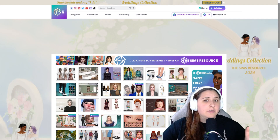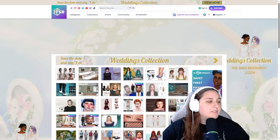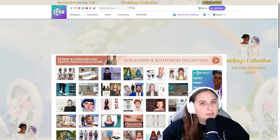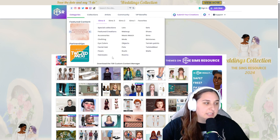So first I'm going to talk about The Sims Resource, or the TSR. Here we are on the TSR website, and as you can see from the homepage, there's a ton of custom content, a lot of it being CAS content, which is Create a Sim content. There are different ways to look up modifications, so if you're not really sure what you're looking for, I suggest looking in categories and browsing what they have.